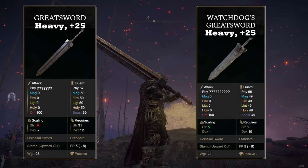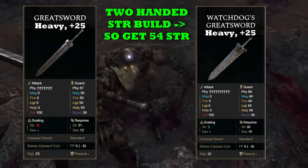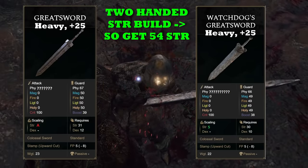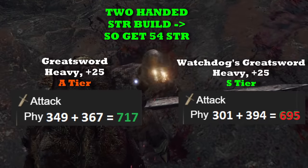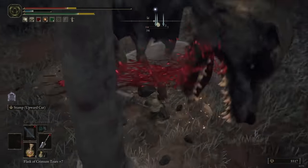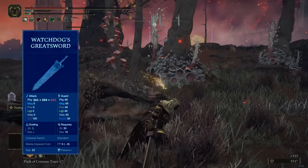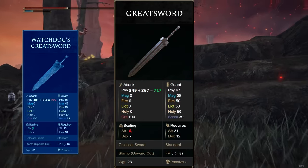Assuming we invest into strength up to the soft cap for a two-handed strength build, which is 54, you would think the S tier scaling weapon is going to out-damage the A tier one. But no — the normal Greatsword with A tier scaling does in fact out-damage the Watchdog's Greatsword with S tier scaling. What makes this even crazier is that the Watchdog's Greatsword is supposedly one of the rarest weapons in the game, yet it gets out-damaged by a Greatsword you can pick up at the very start of the game.